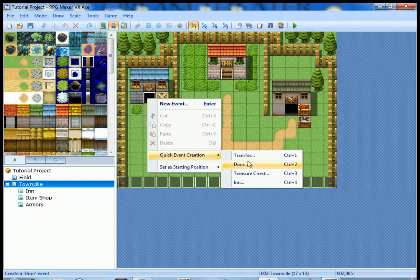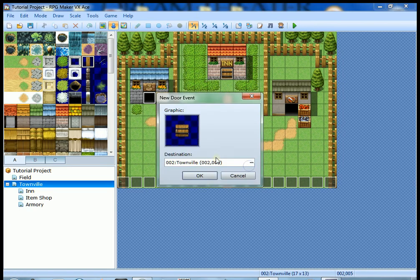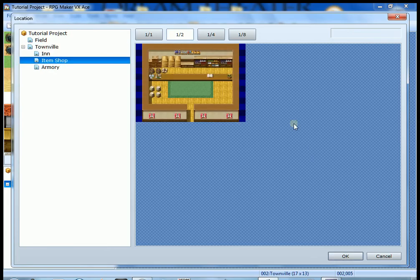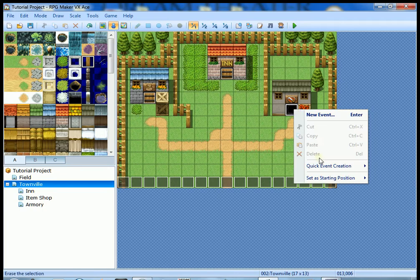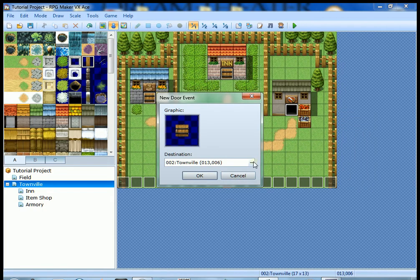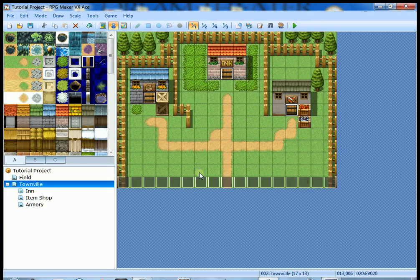I'm going to create a door — right-click, quick event, door. I'm going to use the same graphic, click up here, and I want this to be the item shop. I want to come in right there in that square, so we'll hit okay. I'm going to do the same thing over here with the armory, keeping the same door, and this will take us to the armory map.